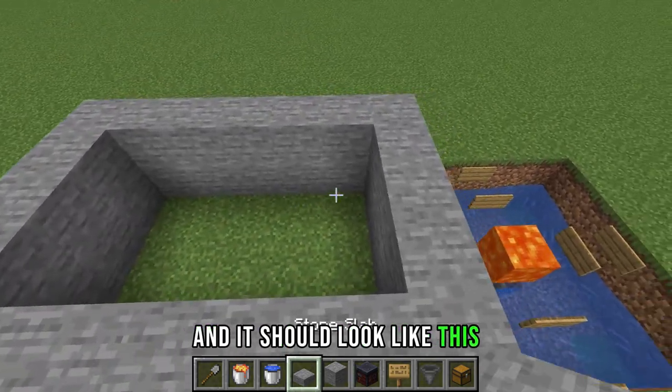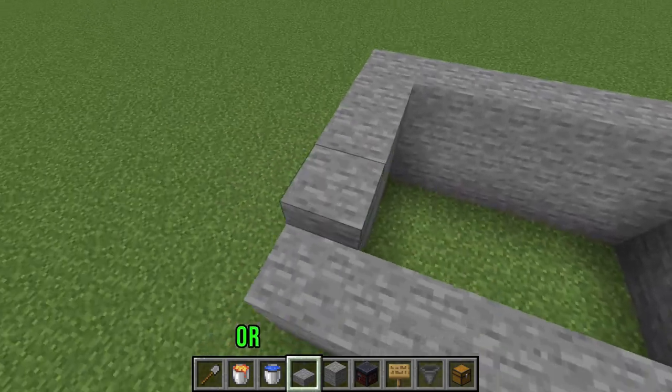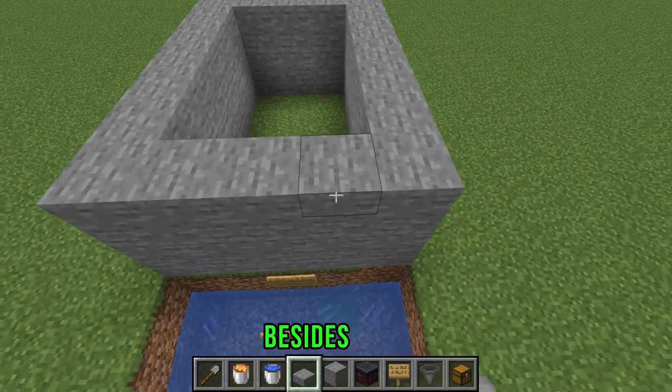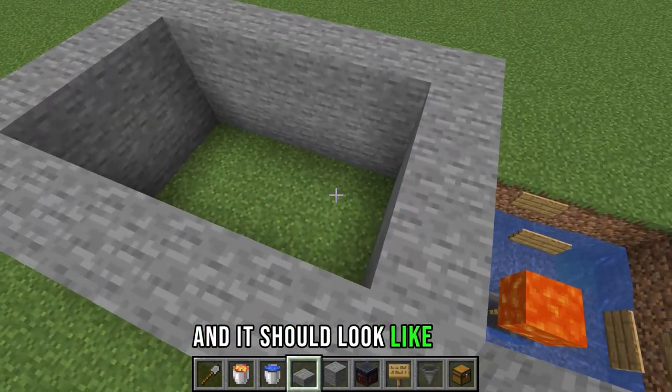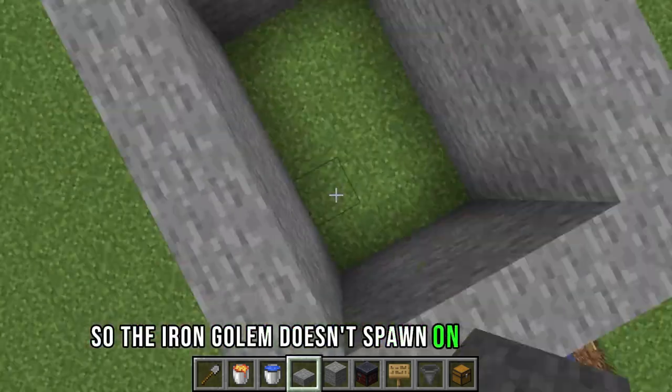It should look like this, and then we're going to place stone slabs on the top — or any type of slab. This could be built with any type of building material besides wood. We're just using the slabs so the iron golem doesn't spawn on top of here.